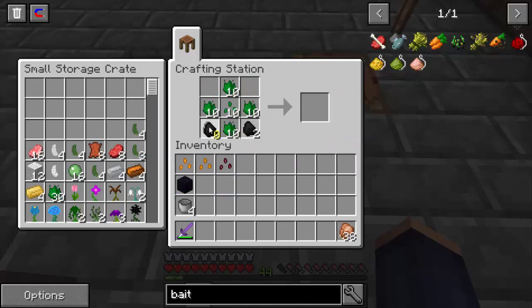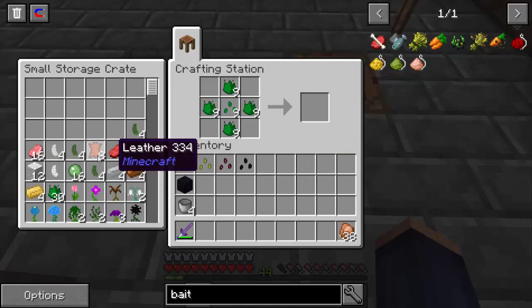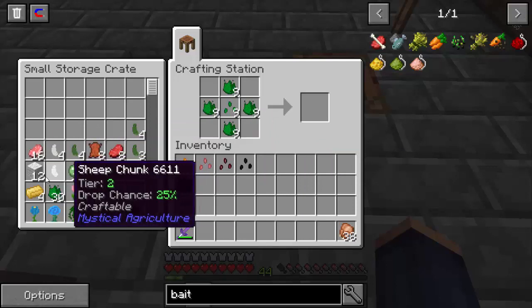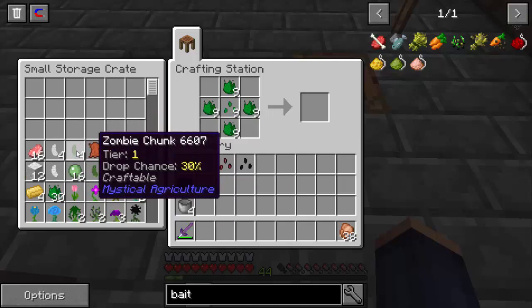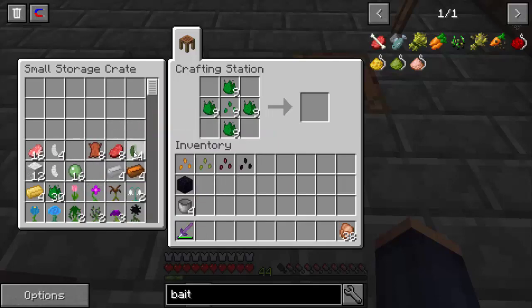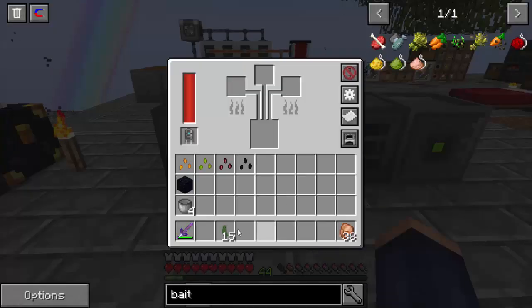Next one is coal — so we got that one. And then here's the zombie one. Now the zombie is tier one — we're not actually going to use it directly. We're going to use it to make the pig one, the cow one, and also some of the sheep. I have one sheep so we need to make three more. These are tier one level chunks, so we need to change those into tier two level chunks. Let's go ahead and throw these in there and let that process through — we'll come right back.